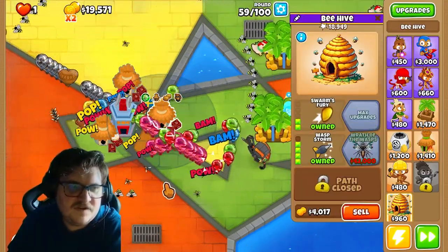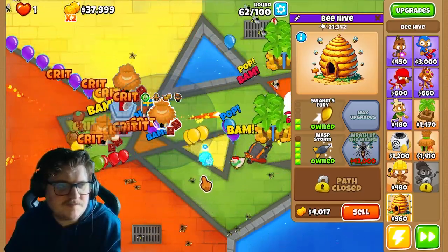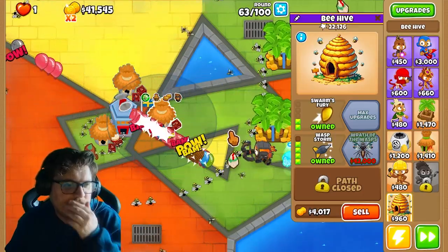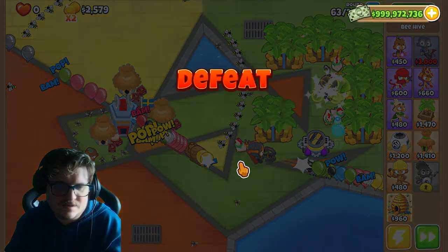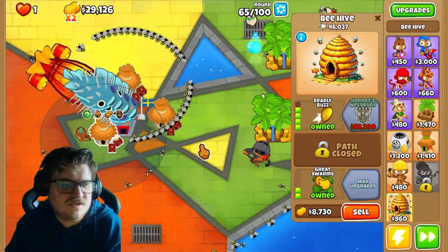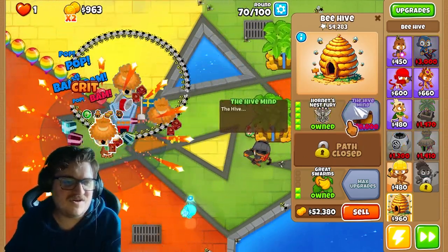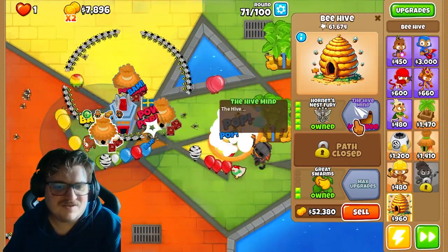We need to get 42k for the Wrath of Wasps. I just need it — come on, give me it. 42k — okay, this is awesome guys! But a bloon still got through. We should be fine now. Okay, let's do it. The Hive Mind!